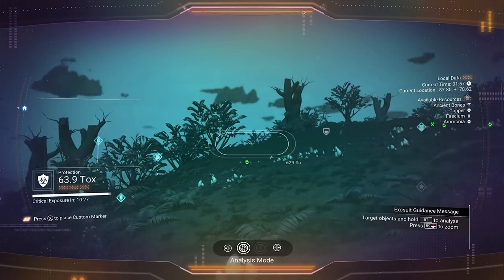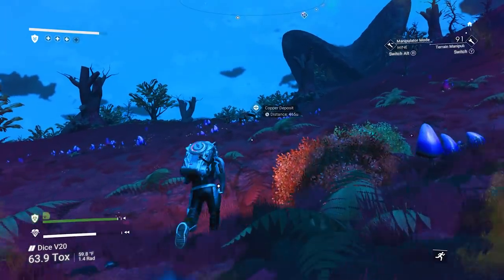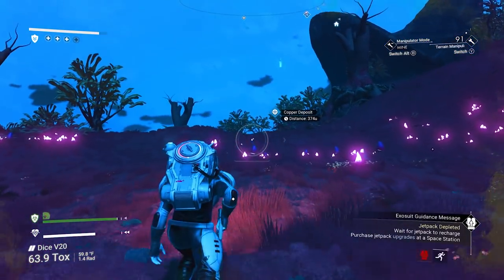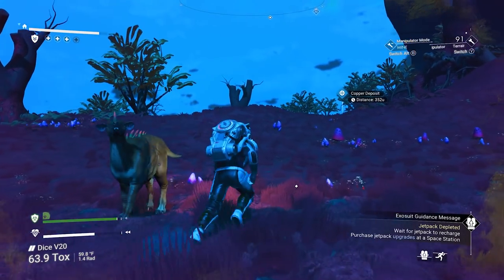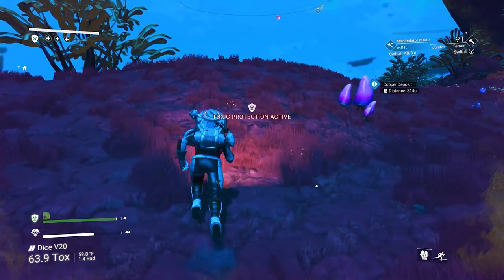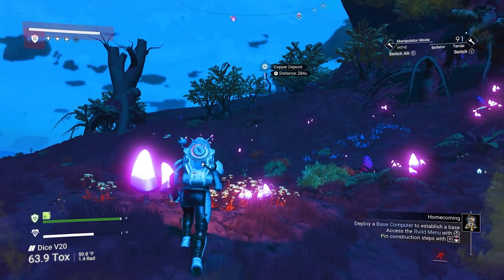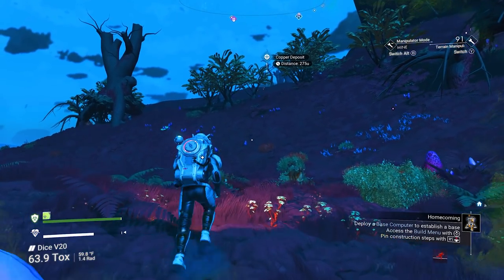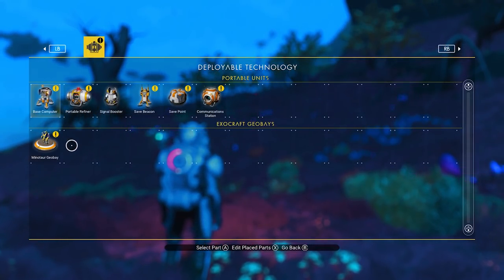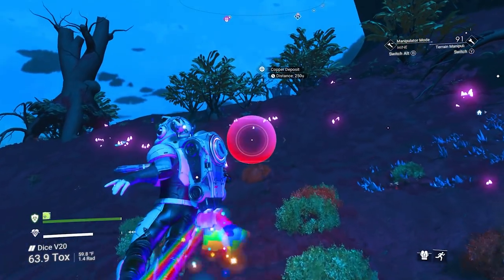Copper. Copper could also be found in caves as well. Or you can find it right over there - there's our copper deposit. Let's go get some copper because we're gonna need a lot of it for later on anyway. We're gonna need some copper, some gold. There's a save beacon six minutes away - I'll take that. We're also gonna need to make a Minotaur geobay. So we're gonna need a lot of ferrite dust. Yeah, we're gonna need gold.